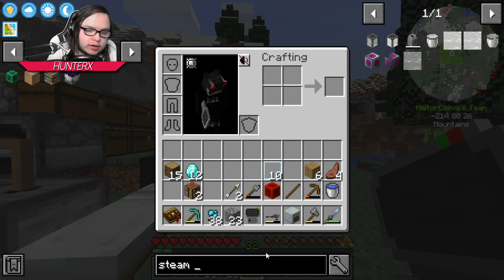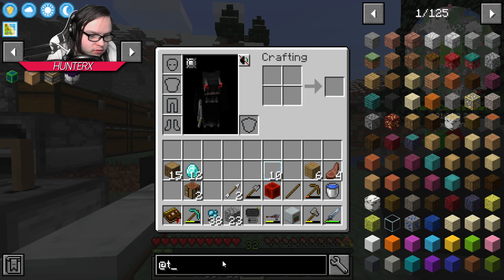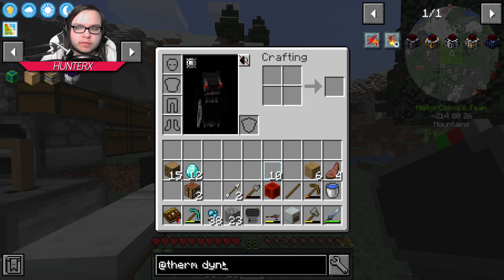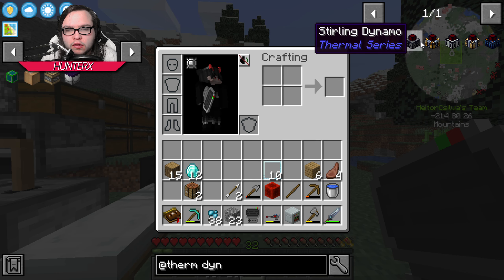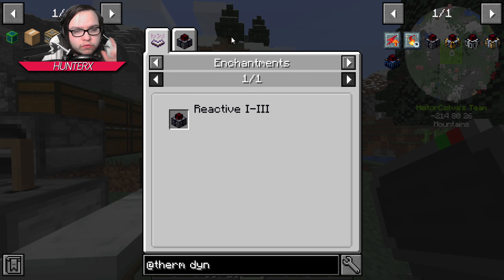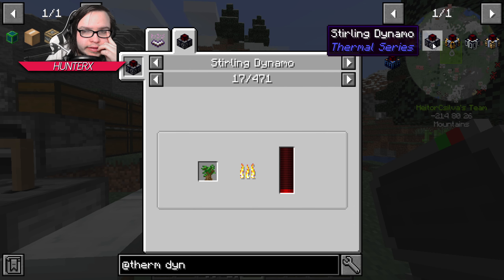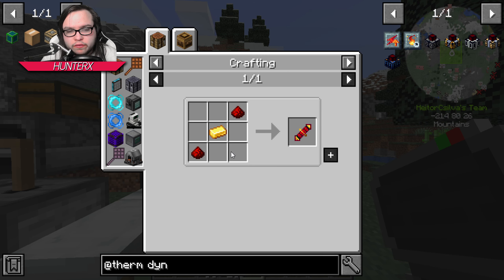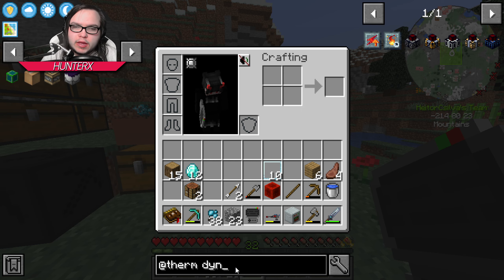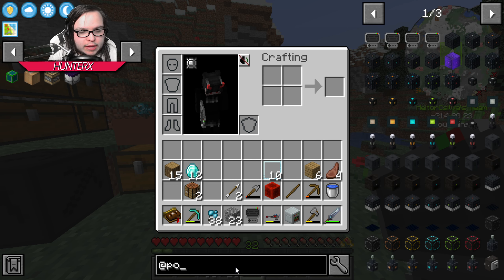Today I kind of want to get into a little bit of power. I was thinking we could do steam — I think that's what it's called, it's from Thermal — the sterling generator. That's the one I'm thinking of. The sterling generator is the one you feed coal, I think. Something like that. It's not too expensive.